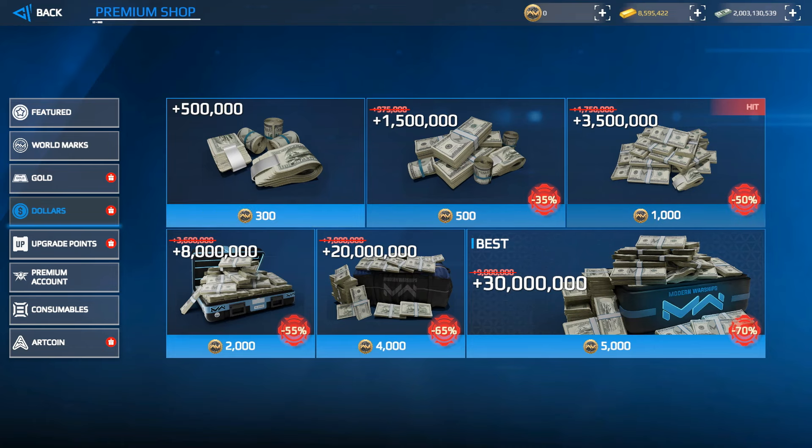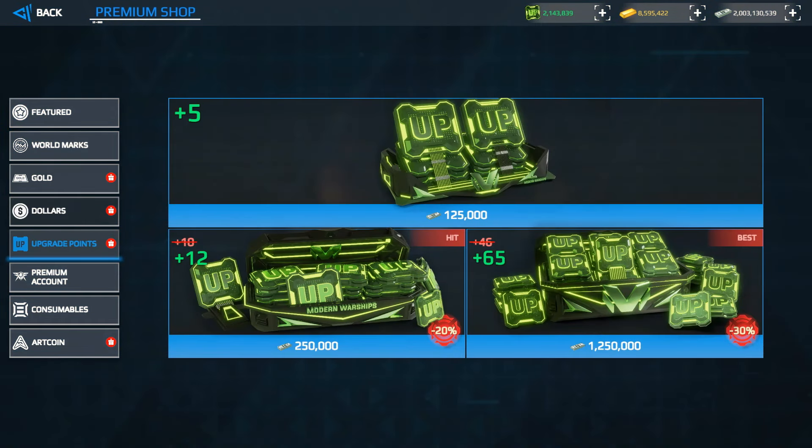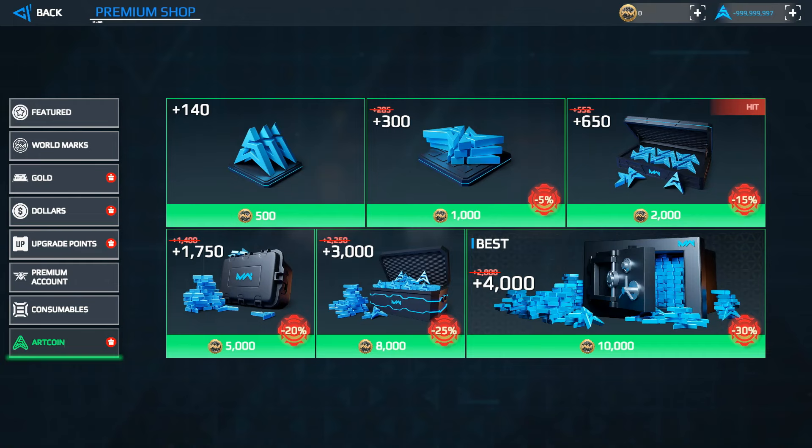Dollars are important because you can purchase warships, jets, strike fighters, and consumables. This is essentially the most important currency of the game, but don't worry — you receive it for free just by playing, completing missions, and through events and the battle pass.